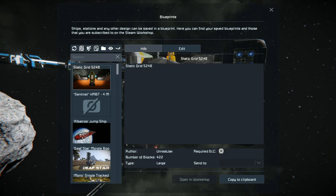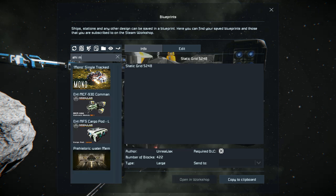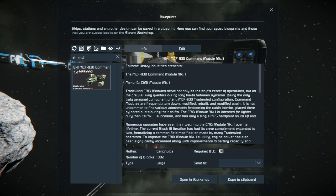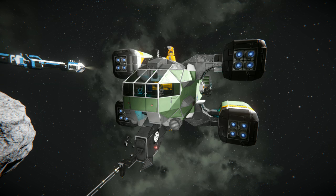Pressing F10 and finding the EHIMC — that's the cargo pod — we need the MCF, there it is. This ship weighs in at 1,092 large blocks. It requires the decorative block DLC pack, so if you don't have it you'll have a few blocks missing on this ship, but it shouldn't be too disastrous if you don't own it.